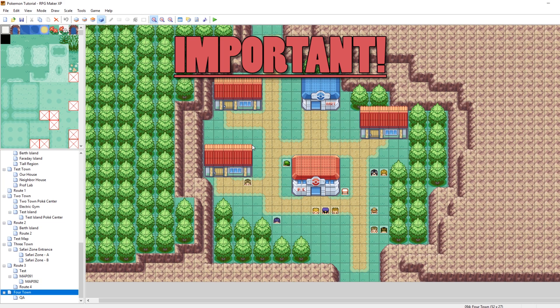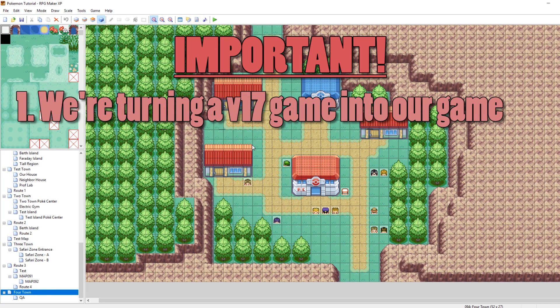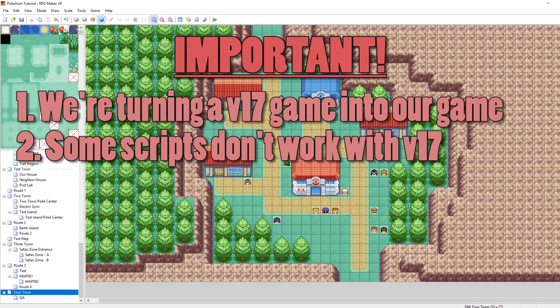But before we get started, there are a lot of very important things I need to make clear right from the get-go. The first thing: we will not be taking our game and turning it into version 17. What we're going to be doing is taking a vanilla base download of version 17 and then updating that to turn it into our game. The second thing: there are some scripts compatible with version 16 that are not currently compatible with version 17. So if you are reliant on those scripts — for example, Elite Battle System — I would say right now hold off on updating to version 17.